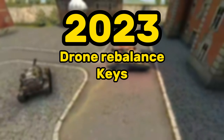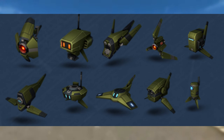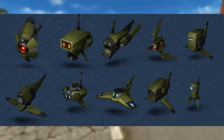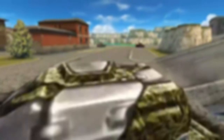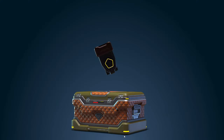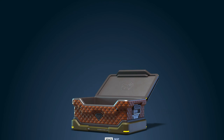2023: Drone rebalance and keys. On April 14th of 2023, many drones were removed from the game: Driver, Trooper, Engineer, Sprinter, Miner, Supplier, Assault, Lifeguard, Blaster, and Camper. This was done to gradually introduce hull augments that will grant these effects. On December 22nd, 2023, containers were replaced with keys. Players could convert their containers to keys at a rate of 1 key per 10 containers.